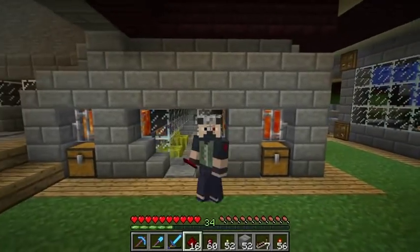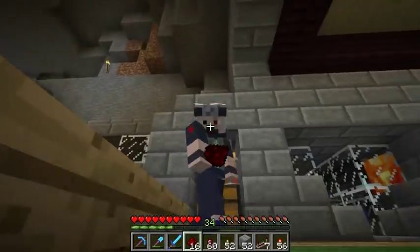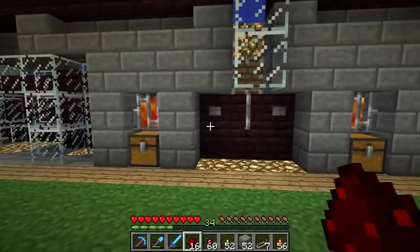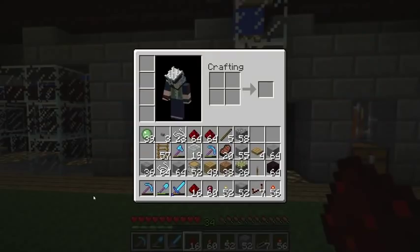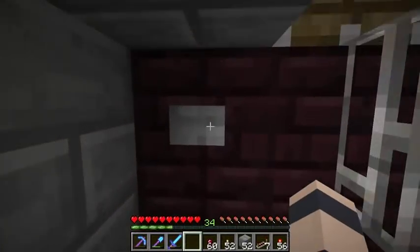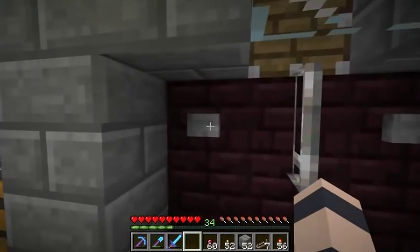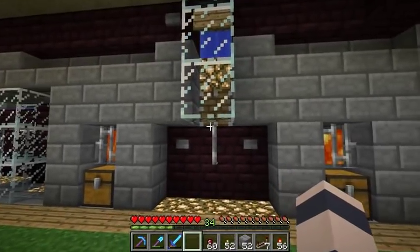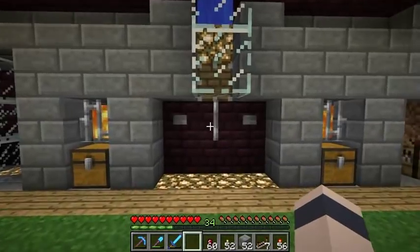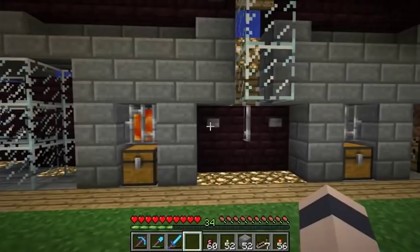Hello, how's everybody doing today? Going to do a follow-up on that timer — got it installed, I think it is working now. Two buttons: this one turns it on, this one turns it off. After you turn it on it will shut off automatically on its own after an hour, so if I go AFK the spiders will stop spawning so they don't build up to the point where they cause extreme lag or possibly crash the game.